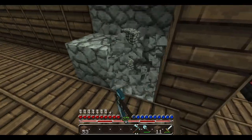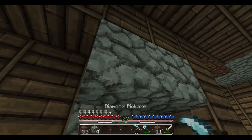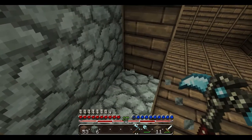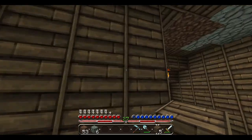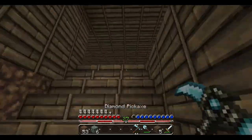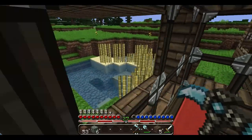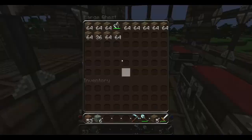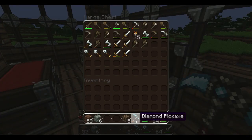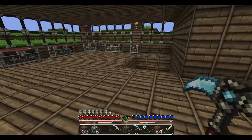We have our enchanting table which I showed you last episode, so I'm glad we got that — we can enchant stuff. But we need bookshelves; I want to get a lot of bookshelves before we do any enchanting. I don't want small enchantments, there's no point. We need a better pick and we need some more of this — our pick's gonna run out. We'll make another pickaxe soon.